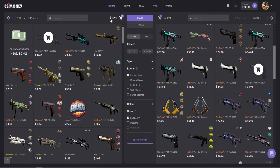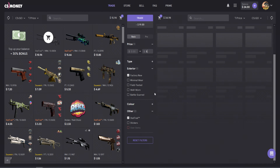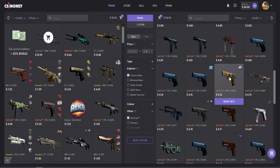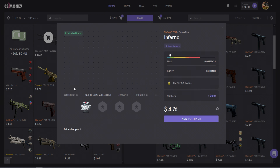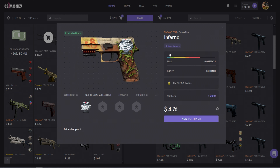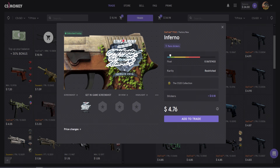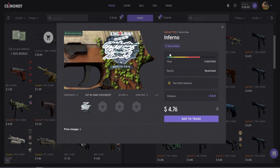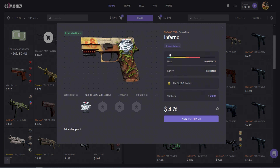We've got a minus $19 here which will come from our balance, leaving us about $5 after this trade. Let me check for items around $5. There's a full 96 P250 — anything else? If you click on the more information button, for items with stickers it tells you how much the sticker adds to the price. This one has a Starladder Berlin 2019 player signature sticker, adding 10 cents. It's from the CS20 collection — I might actually get that one.